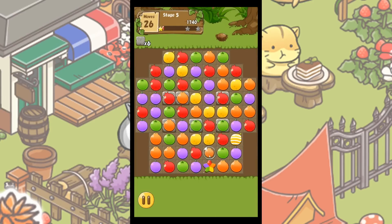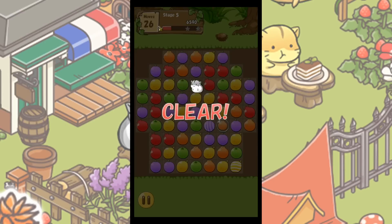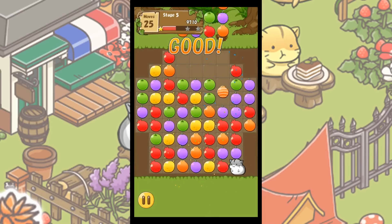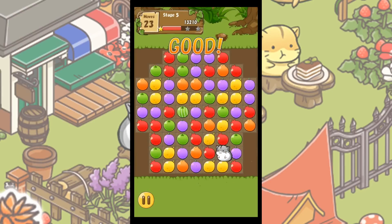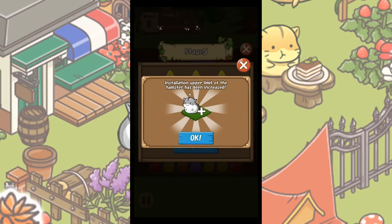There's that one — and what about this? If you combine the power-ups you get nice stuff — that was awesome! Come on little ham ham, chew faster! He maxed out there — so now we got our three stars. Let's go get another yakisoba hamster. The upper limit of the hamsters has been increased!